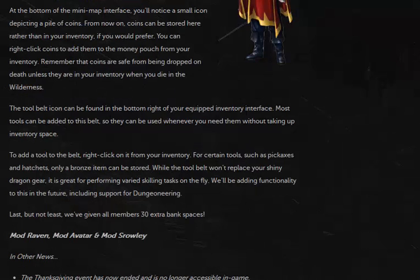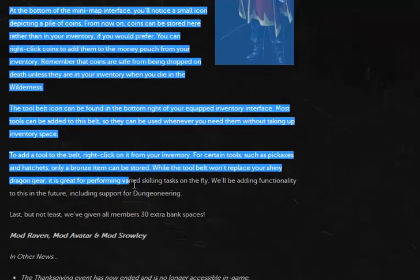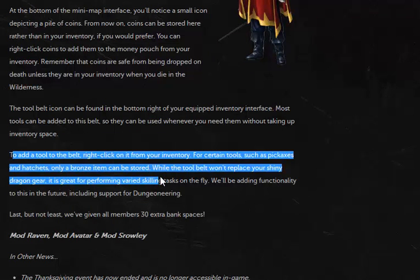I'm going to jump back and show you guys something. Back when tool belts were brought into the game, it was made so that you could only put bronze items on there. The rationale was so that it would be used as an as-needed kind of thing. You were supposed to rely on your tools in your inventory or equipped, and the tool belt was only supposed to be used if you forgot something — say if you were questing and got to a point where you needed to mine something or cut down a tree. You could just use the bronze item on your tool belt as a last resort.